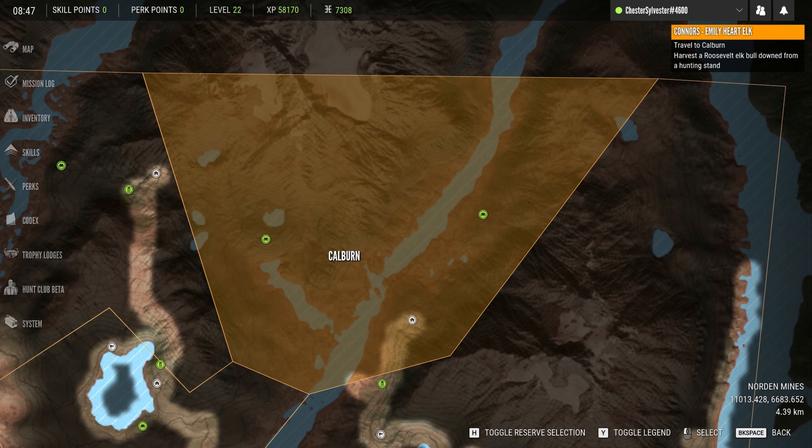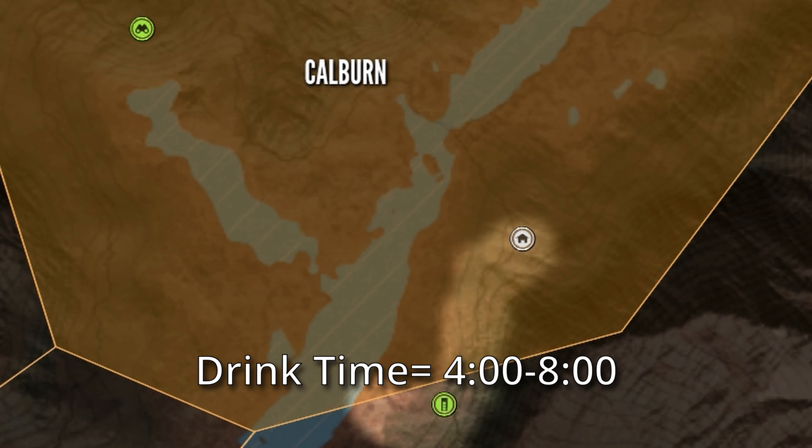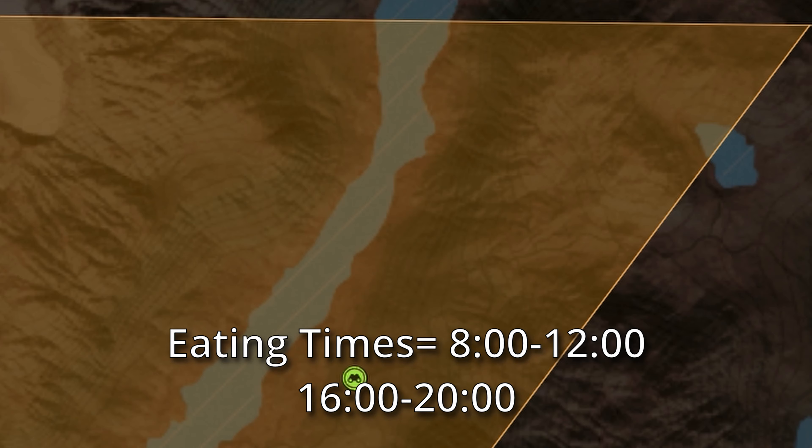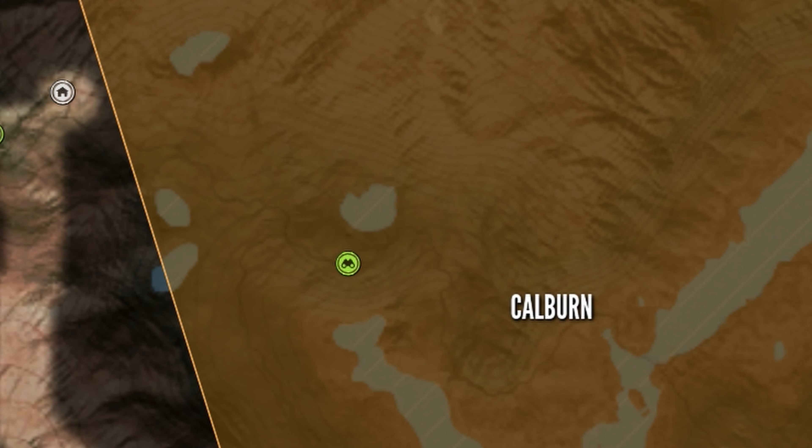I have hardly touched the Calburn region, so I have a bit of exploring to do before I'm ready. I'll begin by searching the edges of the waterway during the drink time and looking for hunting stands. If I don't have any luck, I'll try again during their feed time. Thankfully, hunting stands and lookout towers usually have elevated animal activity, so I'm sure to find some zones.